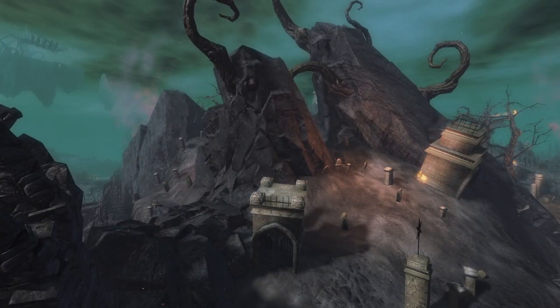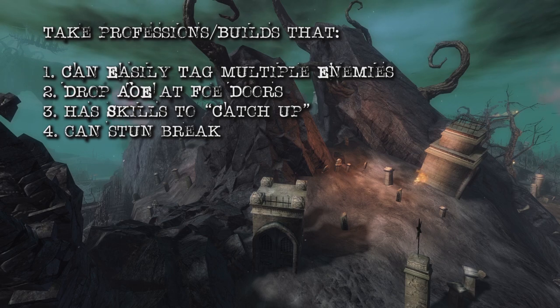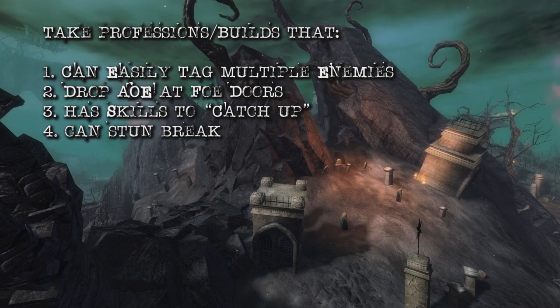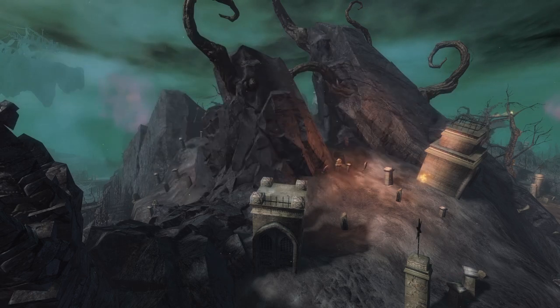Taking the wrong profession and build into the Labyrinth can greatly impact your performance. You should take professions that can quickly tag multiple enemies with little effort as you're running around, and give AoE options for handling mobs as they emerge from faux doors. You should also consider mobility skills in case you fall behind the group, and stun breaks because some enemies can crowd control your character.